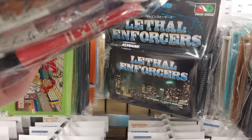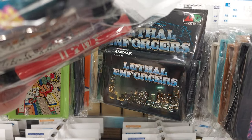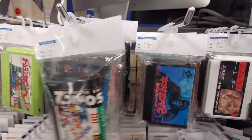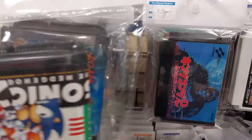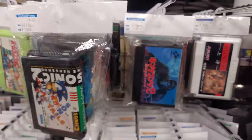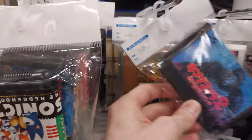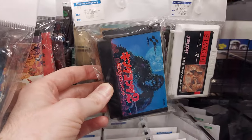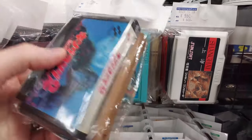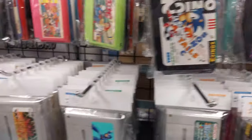We've got Laser Enforcers with the instruction manual for about $16.50. What else do they have back there? Some Famicom games — Golf, and just not so great. Some Famicom titles: Donkey Kong 2, Hattori-kun, Shanghai, Argus. Nothing too exciting.